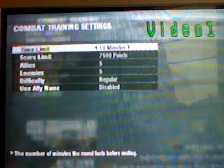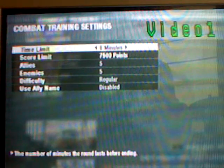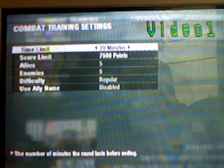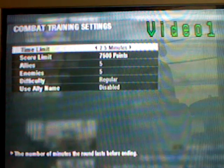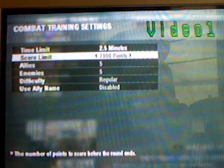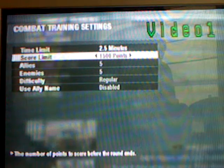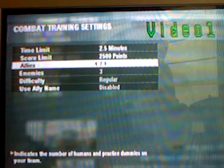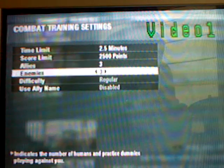In game options, you can pick how many minutes you want. I'm going to pick 2-5 minutes. And then score limit: 2,500 points. I want 3 allies and 6 enemies.